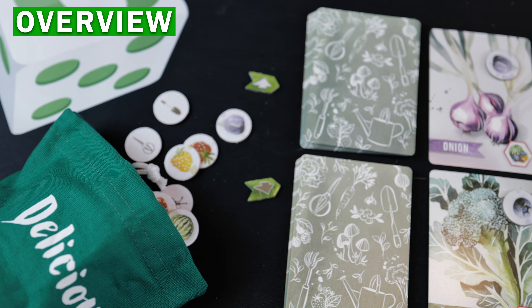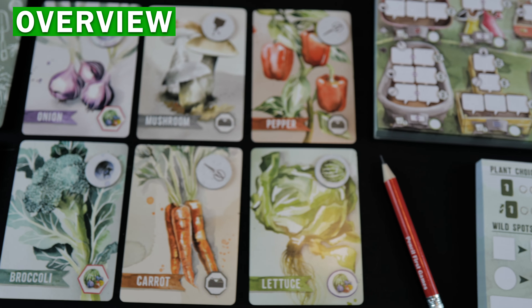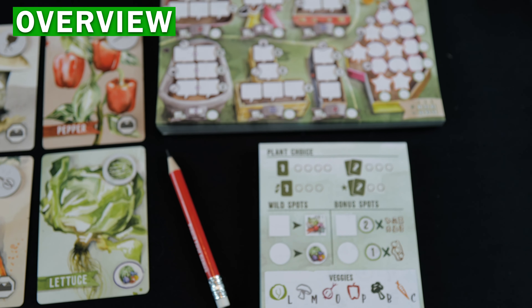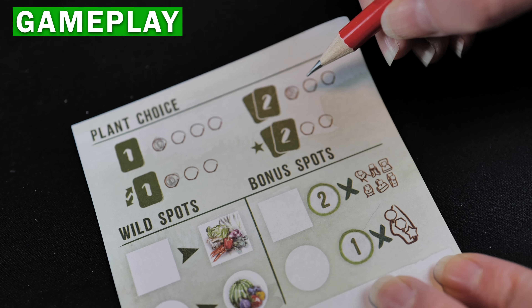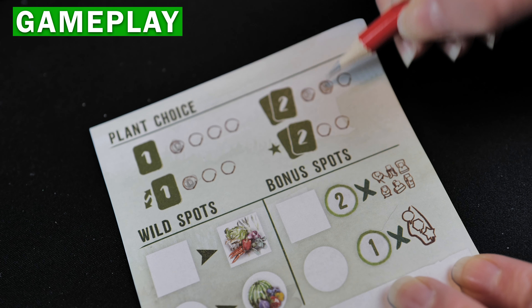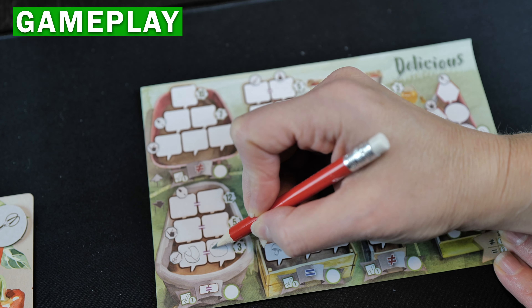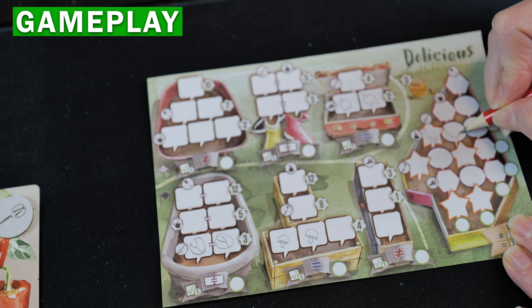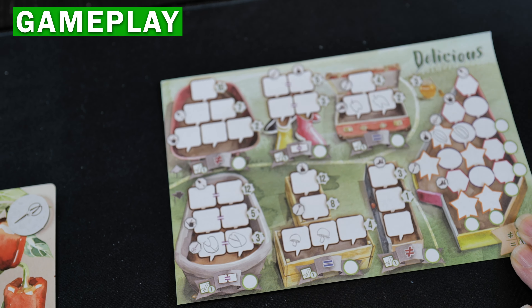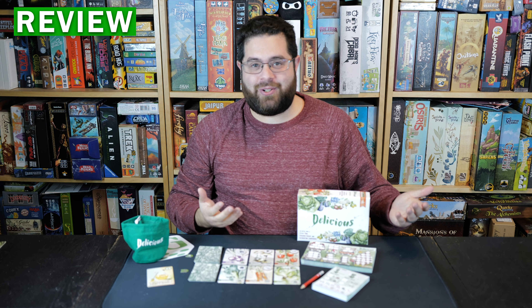Delicious is a beautiful draft-and-write game where players fill their planters with fruits and vegetables, trying to score the most points. Each turn, all players have the opportunity to draft either one or two cards based on their limited plant choice, which is a big part of the strategy. You then add veggies to different planters based on specific rules, and add fruit trying to create lines and specific sets. Once everything is filled, the game ends.